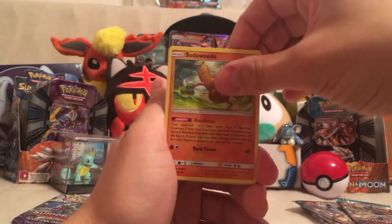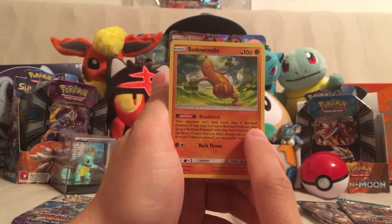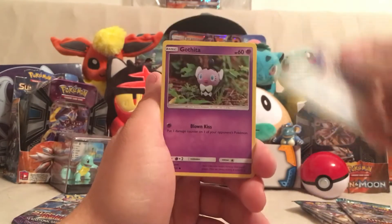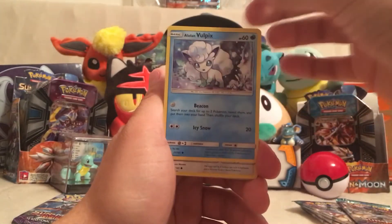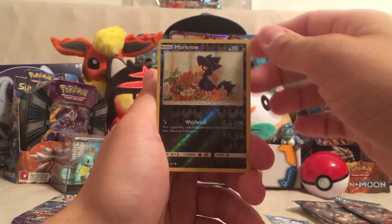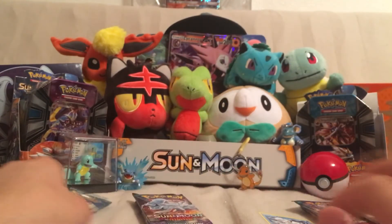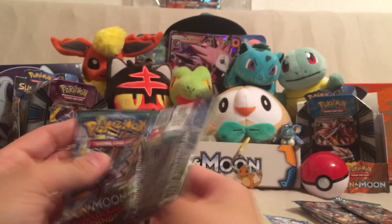We got a Dark Energy. Sudowoodo — his ability actually helped me out quite a bit today. Your opponent can only have four bench Pokémon instead of five, so it limits their options. We got Mallow, Energy Recycler, Gothita, Pancham, Alolan Vulpix — I need more of those — Chansey, Trubbish, a Reverse Holo Murkrow, and our rare is a Victory Bell.